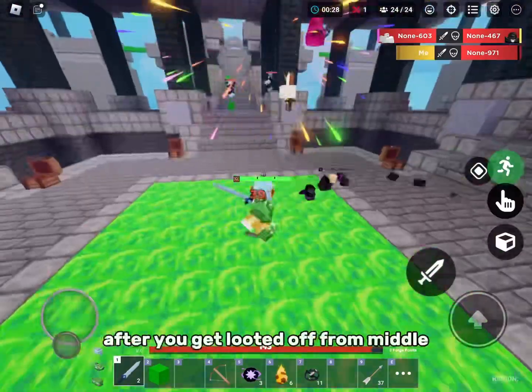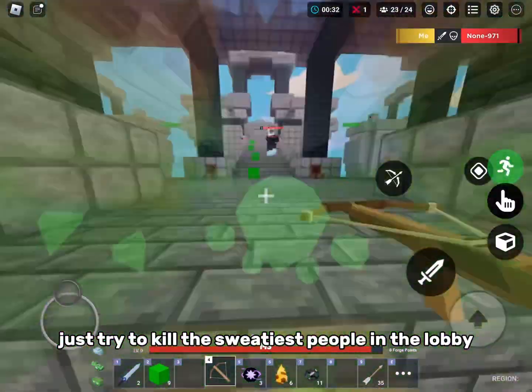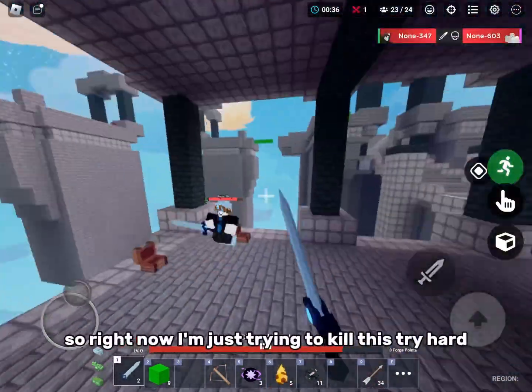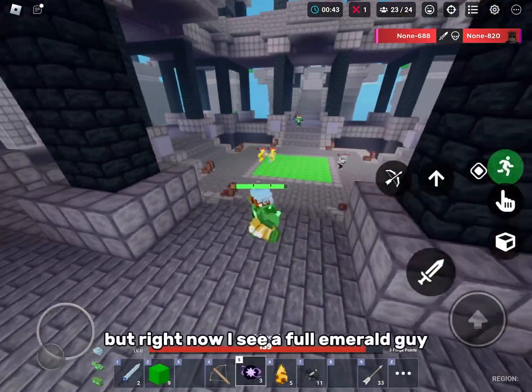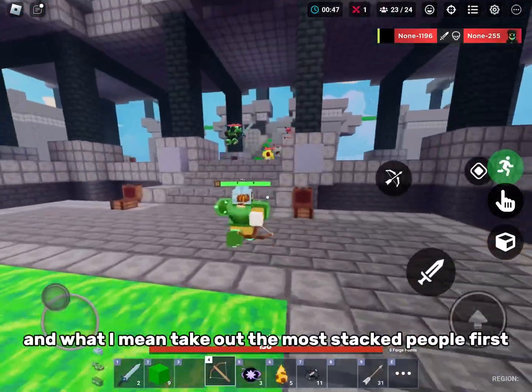What I recommend is after you get looted up at middle, just try to kill the sweatiest people in the lobby — the people with the most loot. Take out the most stacked people first.